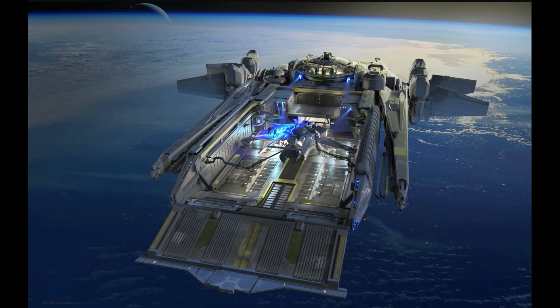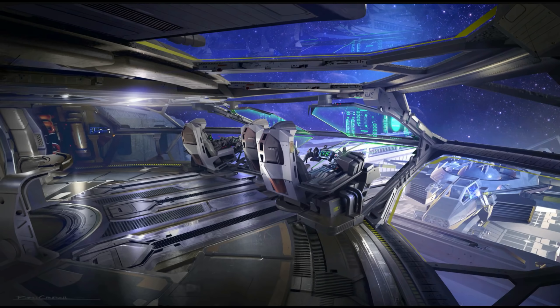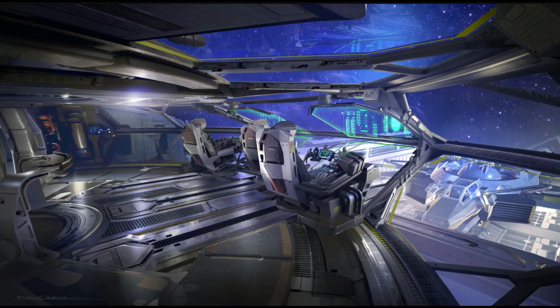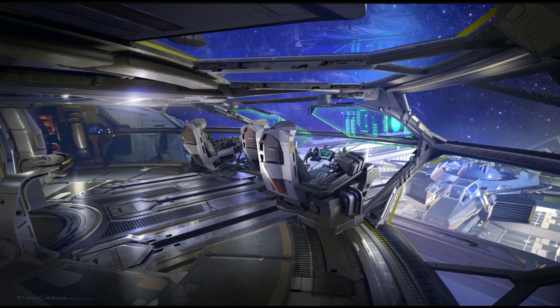Ultimately, these should be the verse's top-tier ambulances or mobile clinics, with the Endeavour providing a space-bound hospital option. Speaking of the Endeavour — here it is. This ship is one that I really can't do justice in a quick run-through like this, but both Info Runners and Starjump Station have done fantastic deep dives on it. The Endeavour is peak modularity, with a base ship that can accommodate a huge variety of modules.